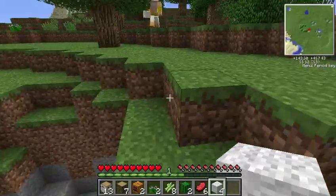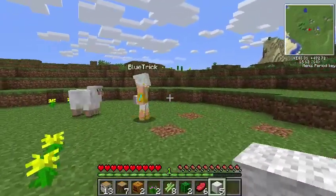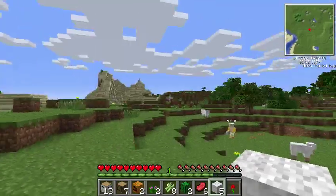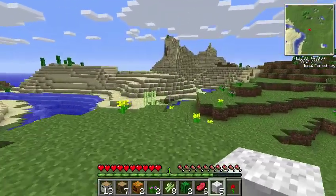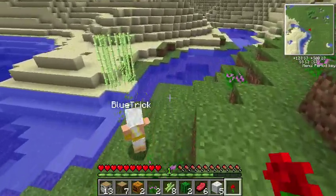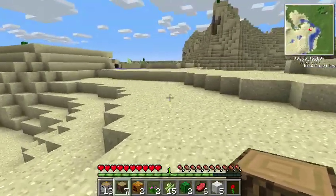I've got four of them. How many do you have? One. Alright, I think there's a mountain way over there in the desert. Oh yeah. Alright, hopefully there's some coal. How much wood do you have? I have thirteen birch and seven of the other kind. I just have fifteen normal. I have more wood than you.